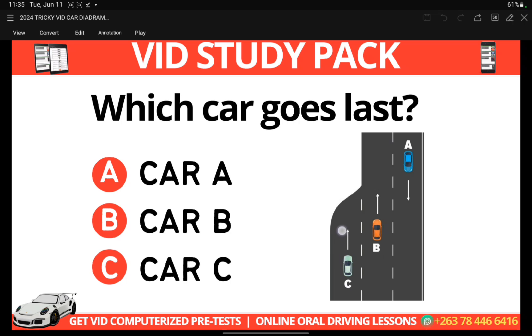C has to cross the broken white line, so C must stop and wait for B to pass. Once there is no car coming in that lane, C can then rejoin into the lane. So the simple answer is C — C is the car that will cross the broken white line, and C is the car that will go last.